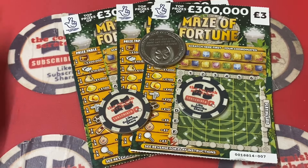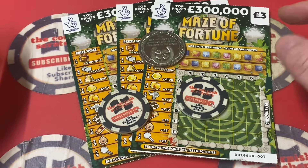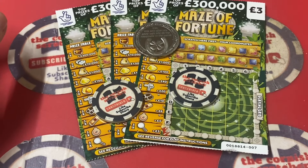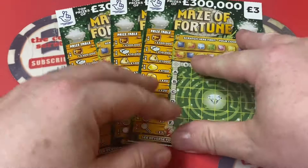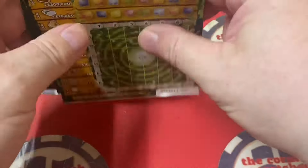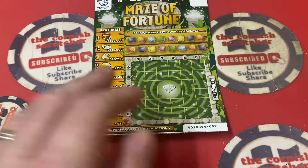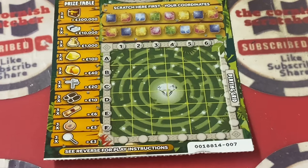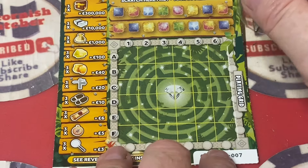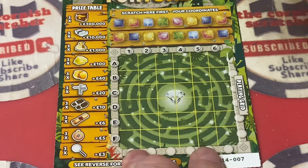Good morning scratchcard peeps, friends and family, welcome to another scratchcard session with your boy, the Corner Scratcher. Mrs C's in the living room with mini C getting ready for school. So today guys, what have we got? We have a Maze of Fortune. Getting some new cards in the UK here — hopefully card seven, eight, nine. You're gonna see new cards. I'm going to pop across to some of our American friends, the Warriors there, and have a look at their channels — what's scratching in harmony. Scratcher in Harmony have been producing some of the new cards they have over there, so go check them out, check out some English ones as well.